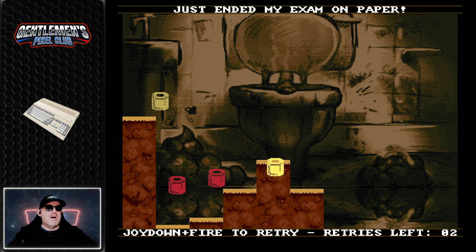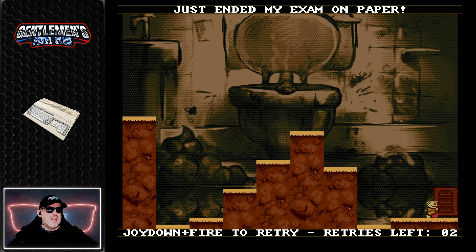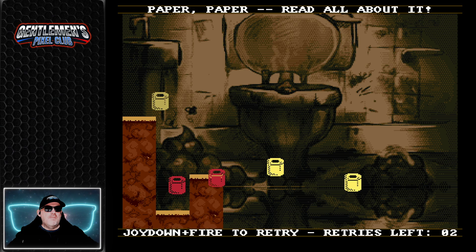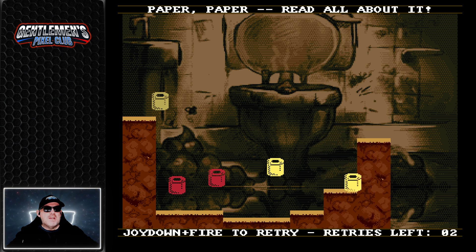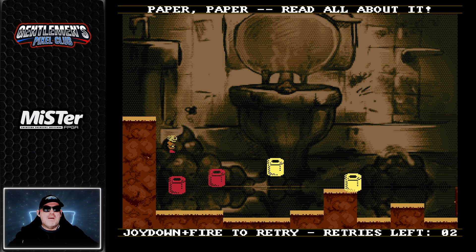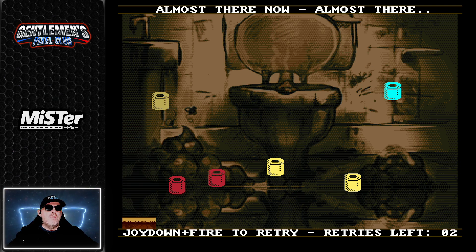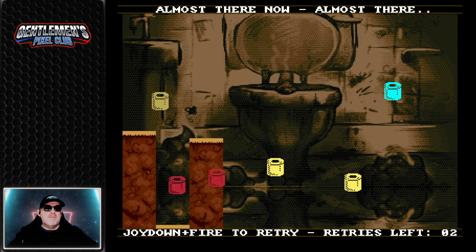I'm trying to build steps up — ah, damn. If I go down here, grab that, do that — oh, I could get that one! That was lucky. Paper, paper, read all about it. This video isn't one of the usual ones we do, but there was a little bit of curiosity surrounding this, which is why I wanted to cover it. I don't know why some toilet paper is red — answers in the comments below, please. Jump and through here — oh dear, almost there.